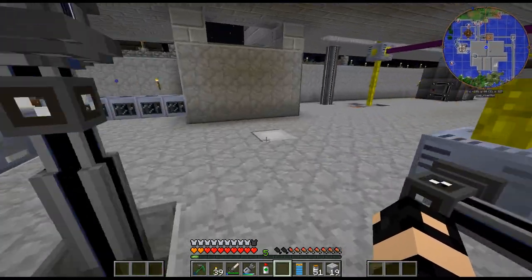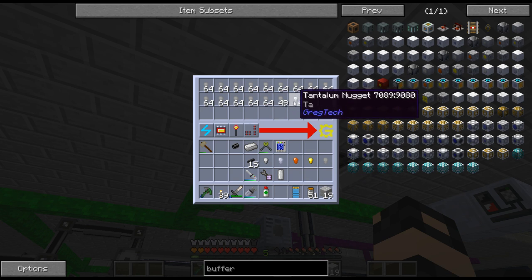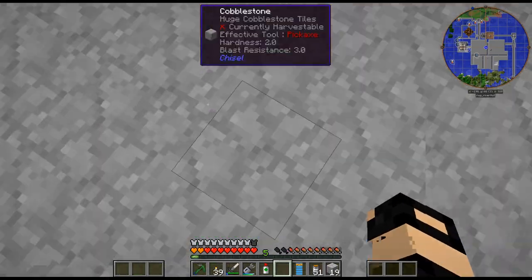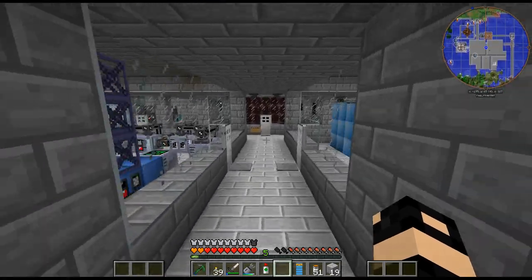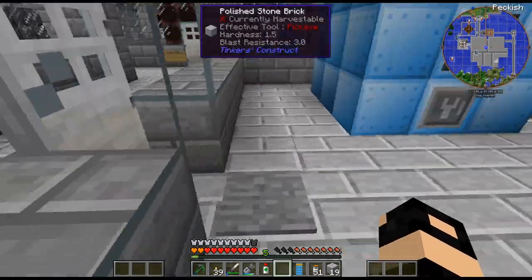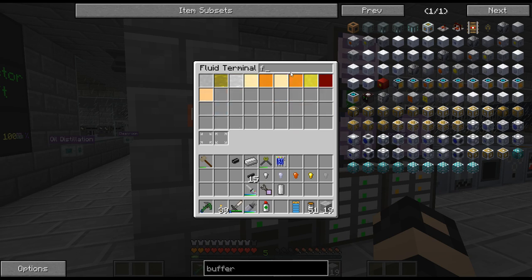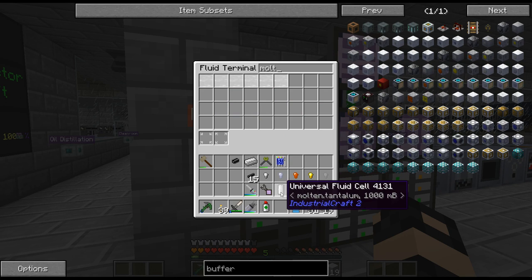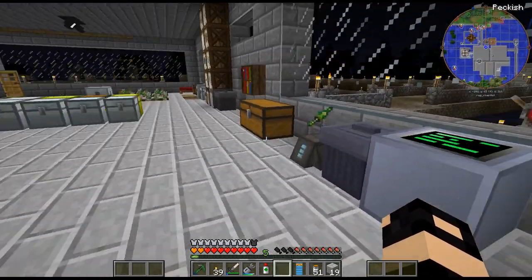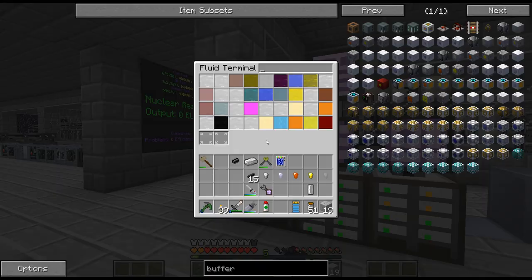Let's just throw a couple acceleration cards on there and see what we get ourselves into. So as we can see the four is sitting there — it's not getting sent. Is this thing sending it fast enough? Yeah — so we are good here. Let me put the rest of the fluid filters on that thing. Oh — there's where the... I totally forgot that I had a cell of it. That's where the eight millibuckets came from.